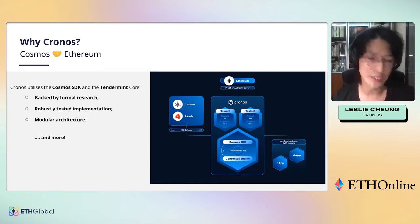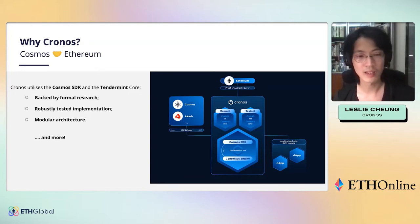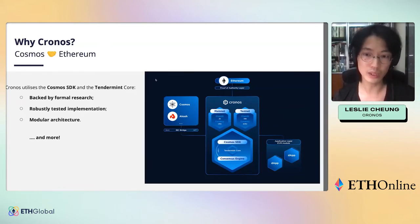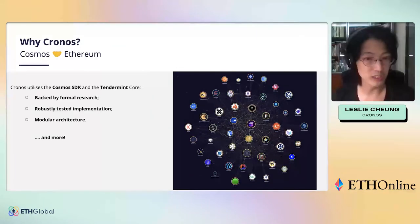The Cosmos SDK and Tendermint have been backed by formal research and robustly tested, adopted by many high-profile projects. One very interesting part is the modular structure — it offers flexibility regarding which applications are developed on top of it. In particular, it enables us to build a special module called the EVM module, which allows EVM-related logic to be executed at the top level while the Tendermint consensus engine handles all consensus-related logic. An important feature of the Cosmos SDK is IBC — the Inter-Blockchain Communication protocol.